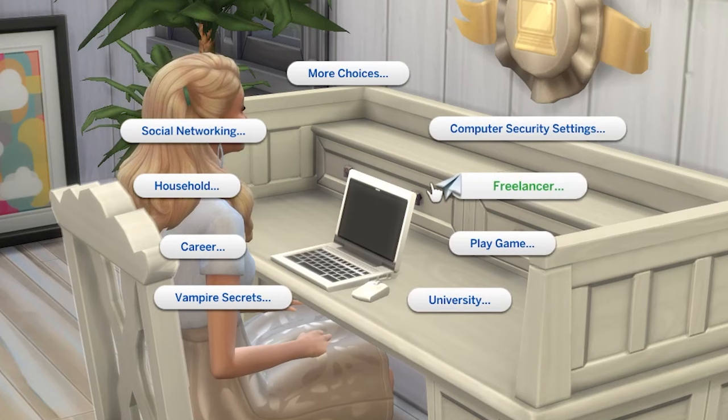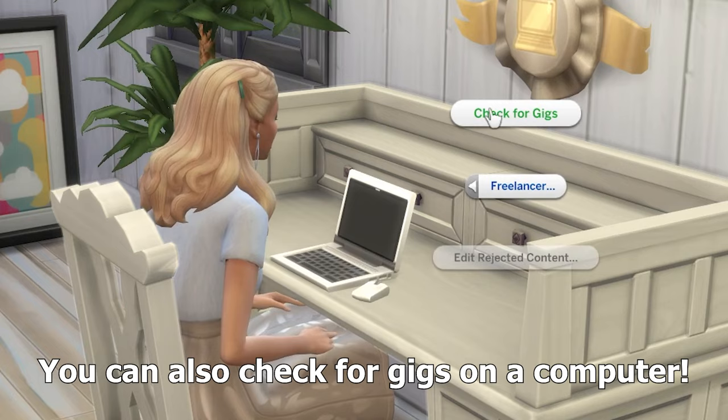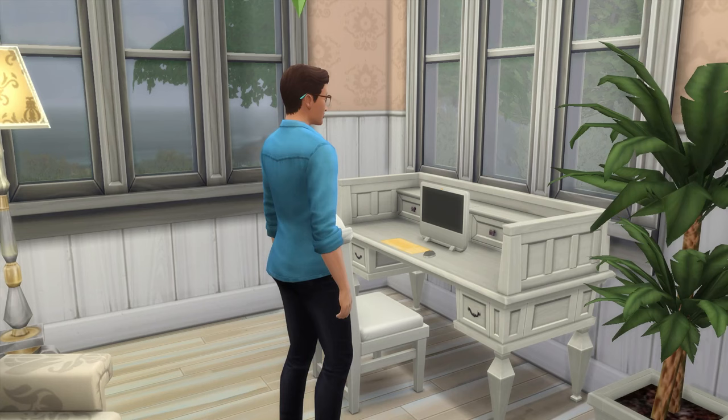To start work, click 'Check for Gigs' in the careers panel and then pick one that excites you. More difficult gigs are locked behind higher skill levels, with each branch of the freelance career focusing on a different skill.